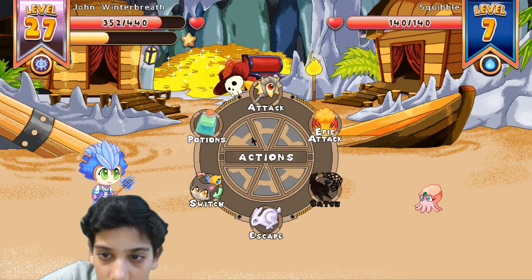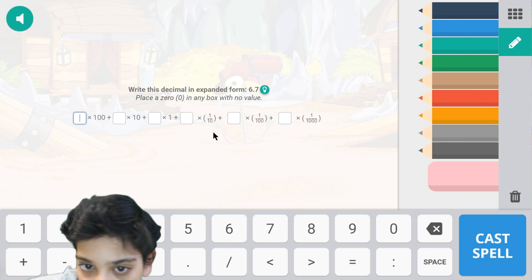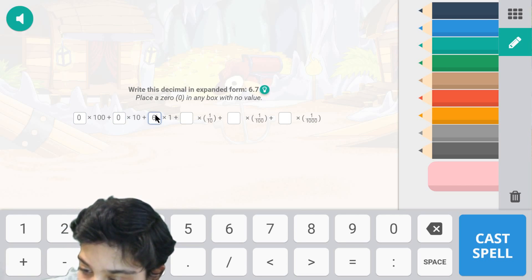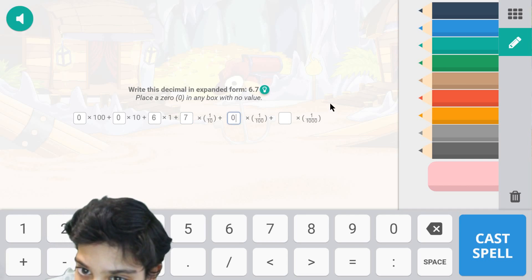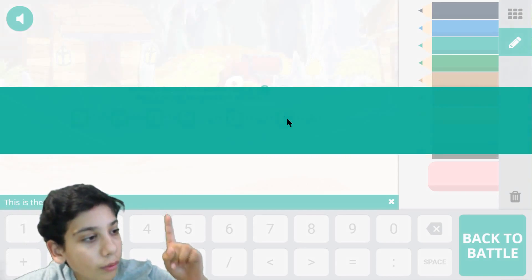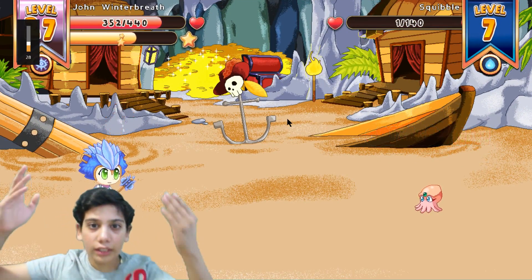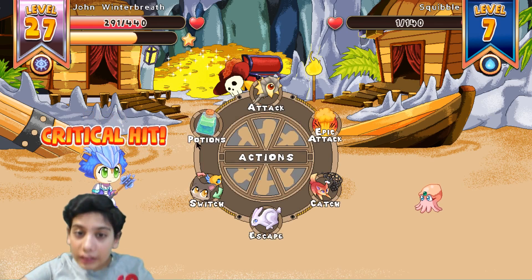I didn't look at my health but I'm sure I will level up. So the answer to this is zero point zero zero six, then seven hundred. Voila, correct! Critical hit — wait, it only had one heart left! Wow, that did a lot of damage.